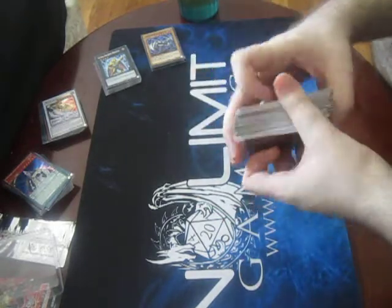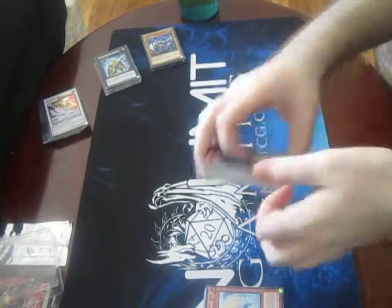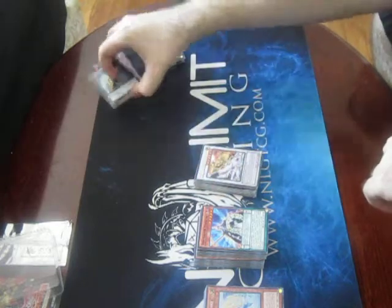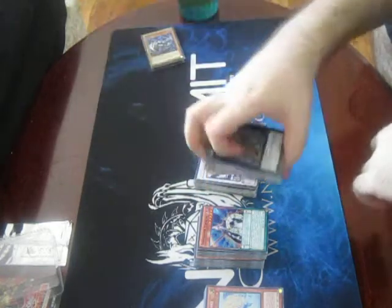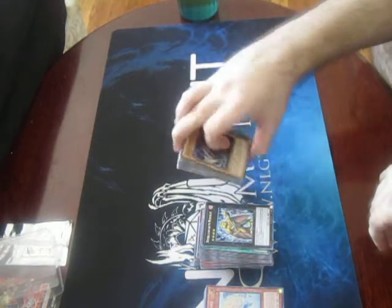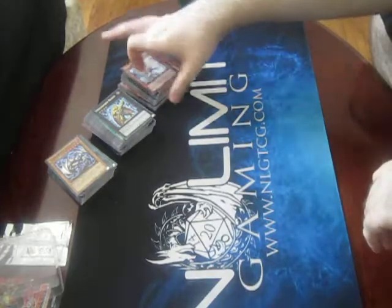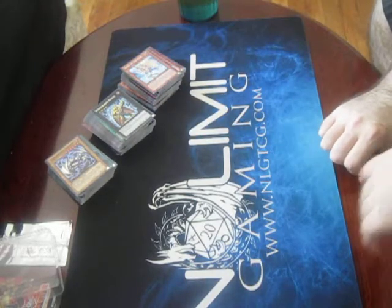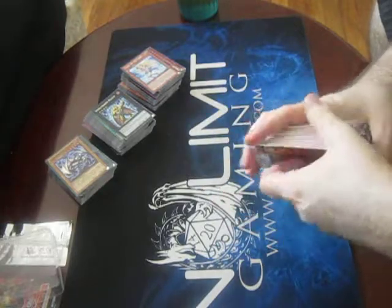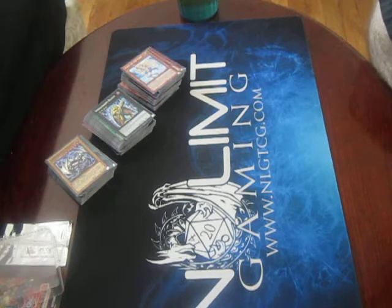So like I said, if you haven't already, be sure to check out the Space Time Starter thing, the Light Swarm thing, the Generation Force thing, and the Special Edition thing for the Shadow Spectres — cause those are all cool. Be sure to stay tuned for the next one, which is probably going to be the Battle Pack 2, and after that we'll have Order of Chaos. Be sure to stay tuned for that, and until next time, this is Team 709, signing out.